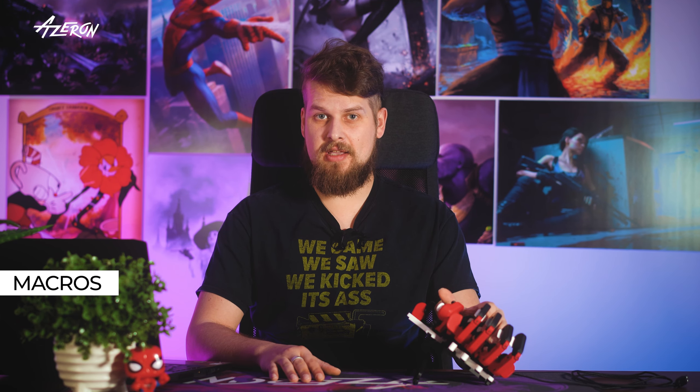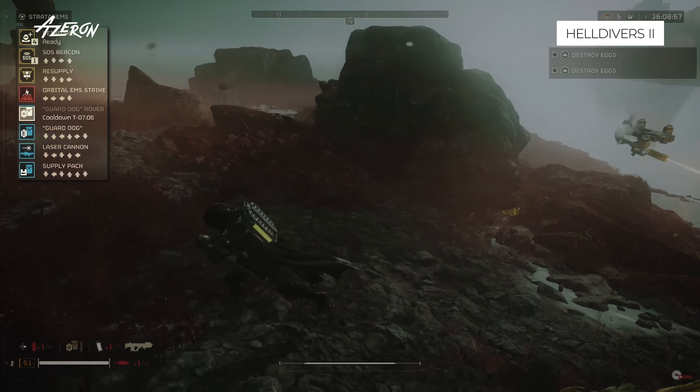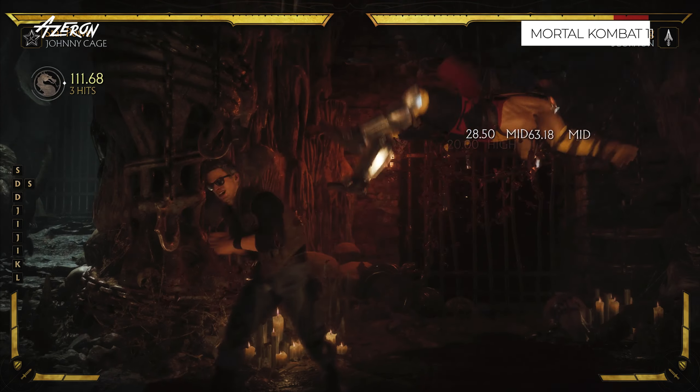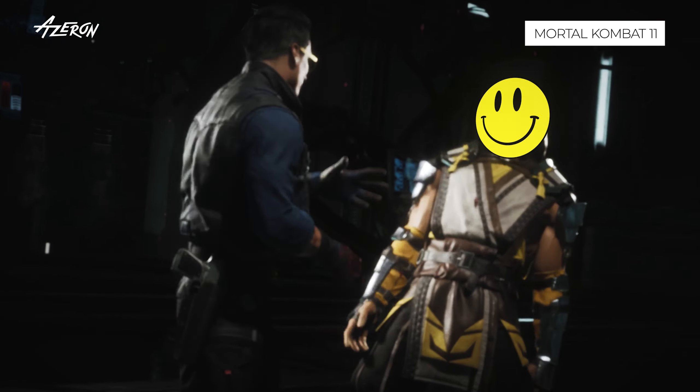Or, you can use macros. With macros you can turn complex sequences into simple one-press actions on your Azaren Keypad. Those stratagem codes in Helldivers 2 can be input with a single click. Imagine playing a fighting game like Mortal Kombat and pulling off special moves, or fatalities, with just one key.